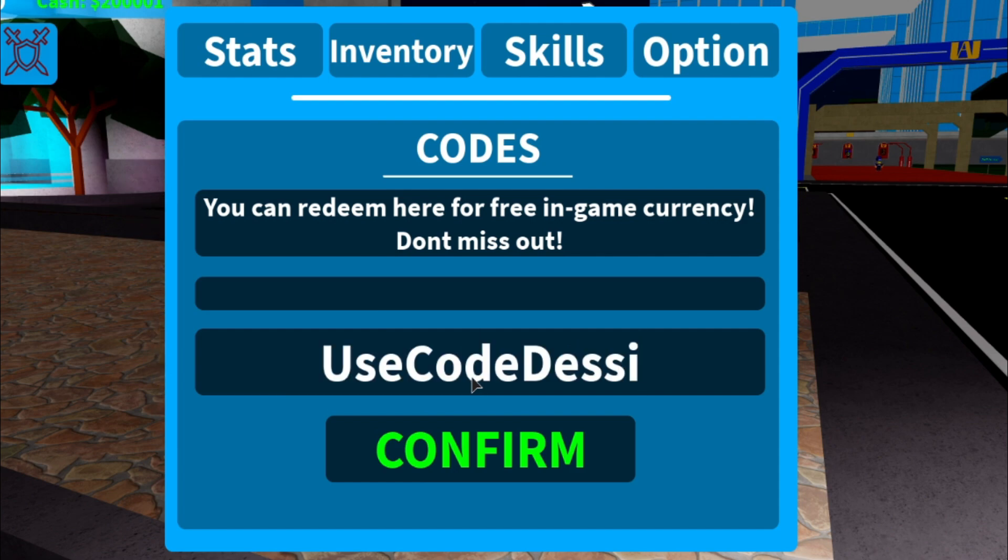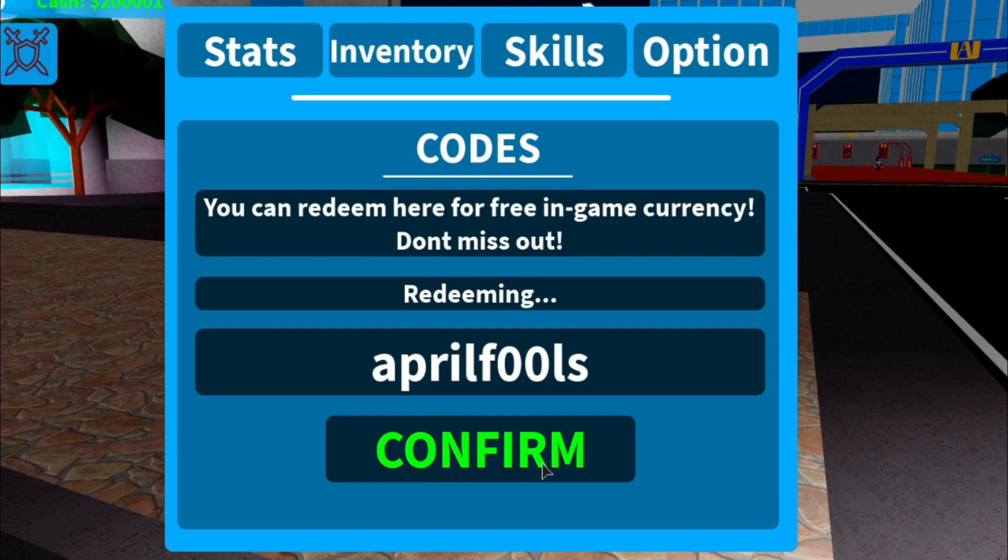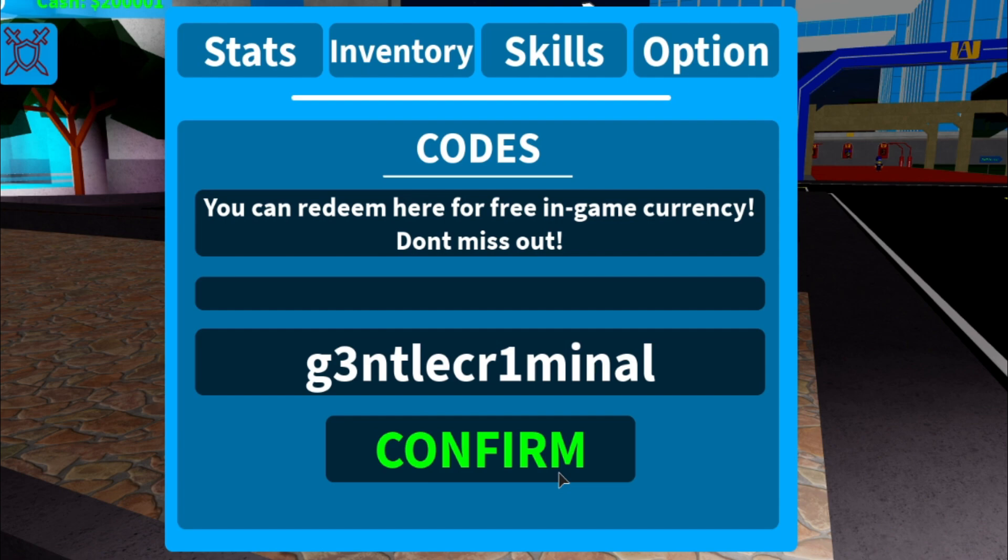Next we have code 'DESI' — confirm — that one must have expired. Then we have code 'APRILFOOLS' with zeros replacing the O's: 'APR1LF00LS' — used that one. Then we have code 'ENDOFALL' — make sure you put in the zero — used. Then we have code 'GENTLECRIMINAL' — used.